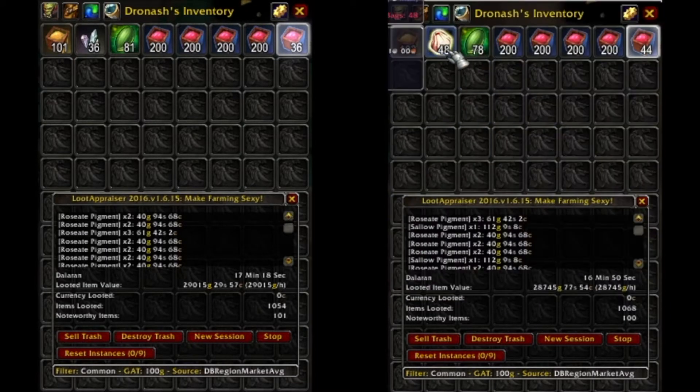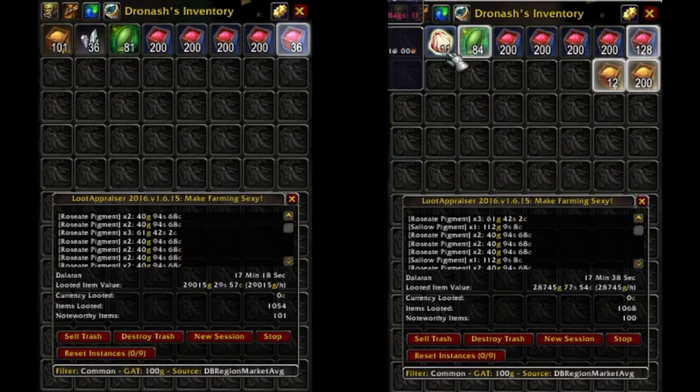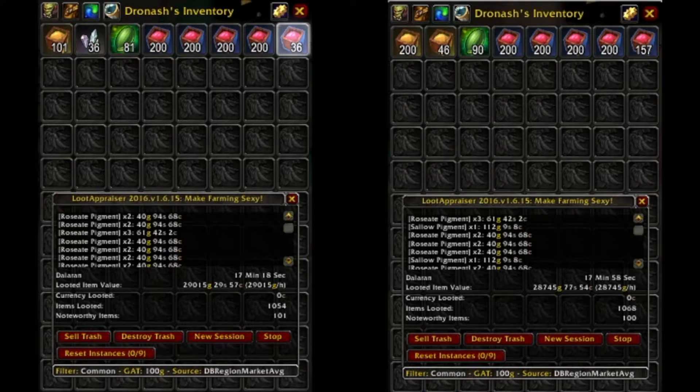Now opening the Nightmare Pods — these contain a big amount of both pigments and some more aceriline seeds. From opening 48 Nightmare Pods, I received an additional 12 aceriline seeds, totaling up to 90; 115 roseate pigments, totaling up to 957; and a staggering 146 Salo pigments — more than from the milling itself — totaling Salo pigments up to 246 from 2000 Dreamleaf.